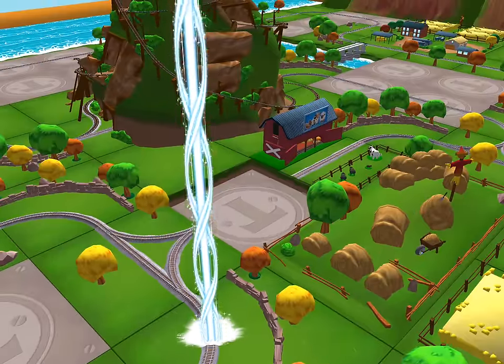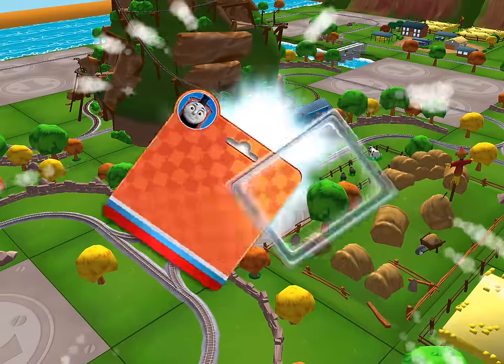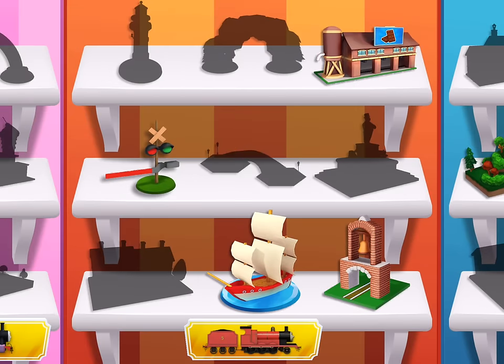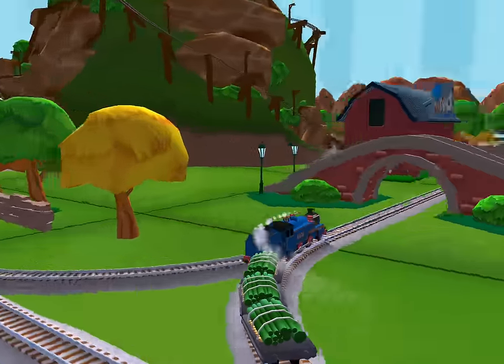Well done! Just slice across it or tap it to open! The passengers have all reached their destination and thank you very much! Next stop, Crazy Coaster Mountain!